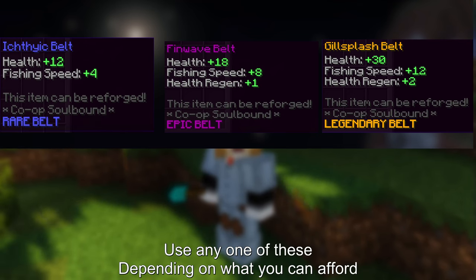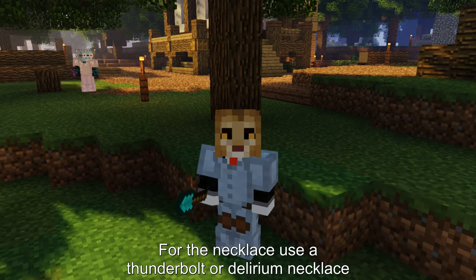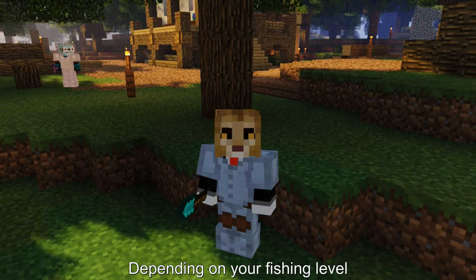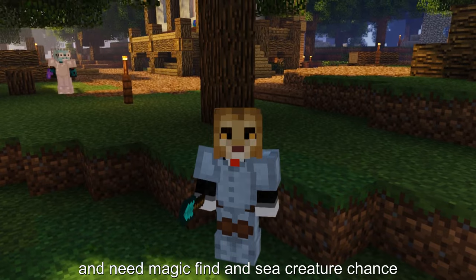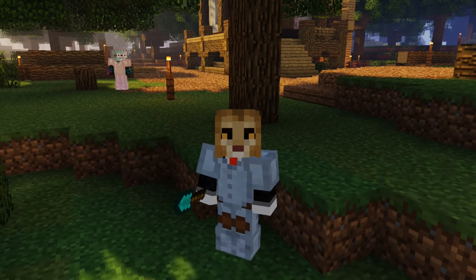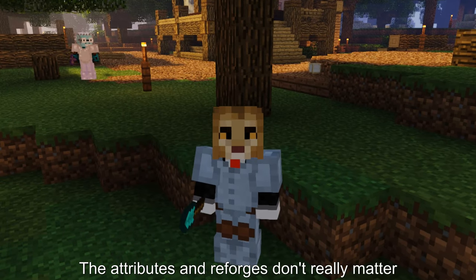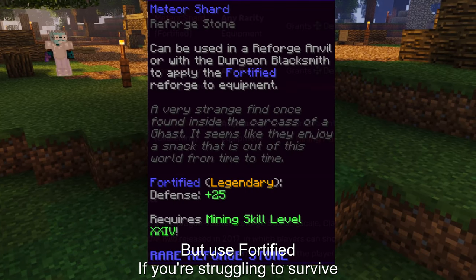For fishing, use any one of these belts and cloaks depending on what you can afford. For the necklace, use a Thunderbolt or Delirium necklace depending on your fishing level. For the glove, use Magma Lord if you're fishing level 45 and need magic find and sea creature chance. But if you need fishing speed, use any one of these depending on which you can afford. The attributes and reforges don't really matter, but use Fortified if you're struggling to survive.